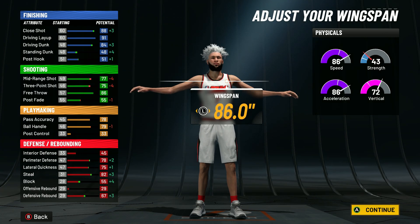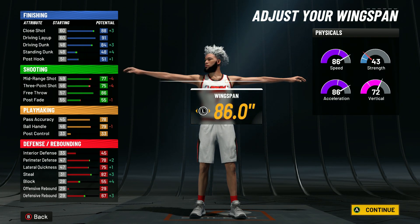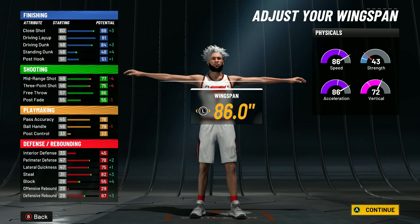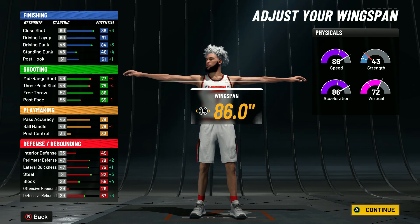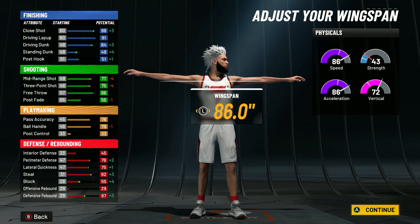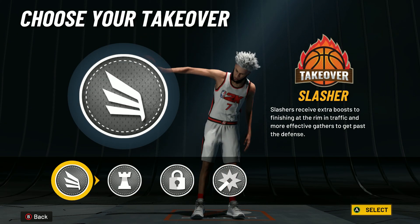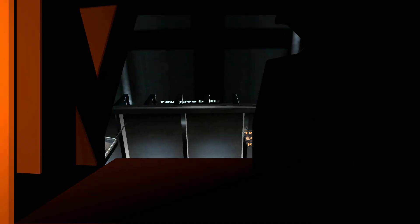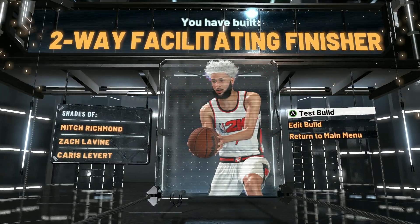Your three-point shot is gonna be at 75 and your ball handle is at 79 — you're not gonna have an 80 ball handle off rip. On my channel I have one of my most popular videos showing y'all how to dribble with less than an 80 ball handle, so if you make this build check that video out. For defense you get an 82 steal, which is very good for a two-way build. For takeover go Slashing and you'll be dunking on even more people.